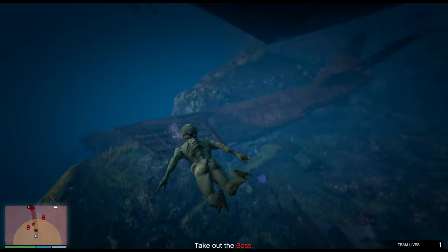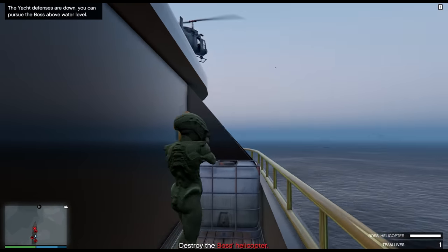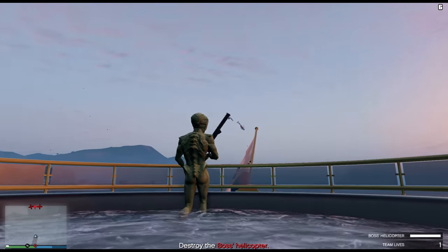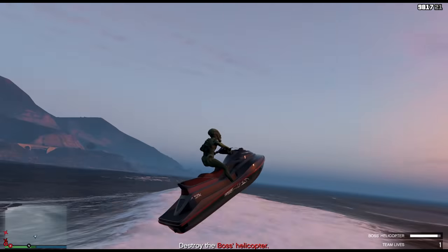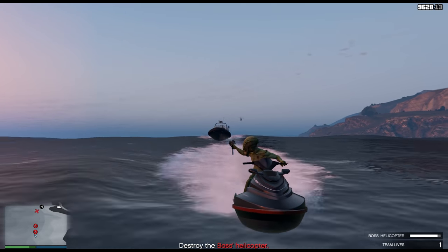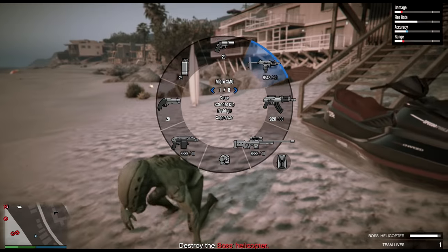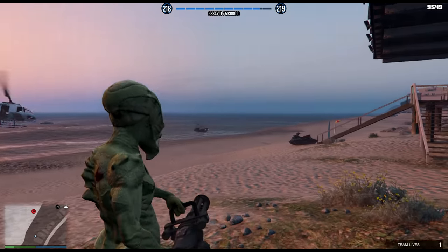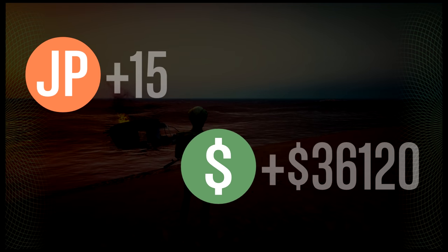Eventually surface right next to the target yacht and take out the people on the boat. Watch out for guards on the outside. Once you get to the boss, he's going to dip — you can't lock your rocket launcher onto him. You have to take him out without a rocket launcher. His protection can be taken out with a rocket launcher, but for the boss himself, get on a jet ski and chase him. Watch out — NPCs will be popping up from behind. I died on a beach with no health or armor, so be careful. Take out the boss. Mission passed — $36,000 and around 5,000 RP.